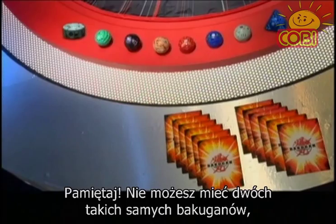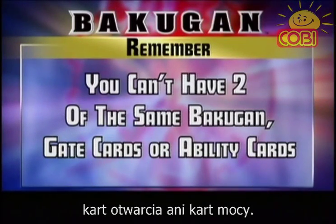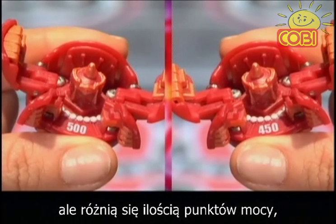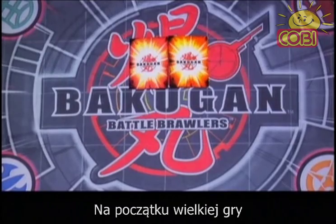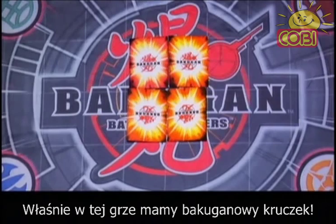When playing the Big Game, remember that you can't have two of exactly the same Bakugan, gate cards, or ability cards. If two Bakugan look the same but have different G-Power numbers printed on them, they are not exactly the same, so you can use them both. When you start the Big Game, each player sets two gate cards in the playing field, like this. And there's one more Big Game difference.